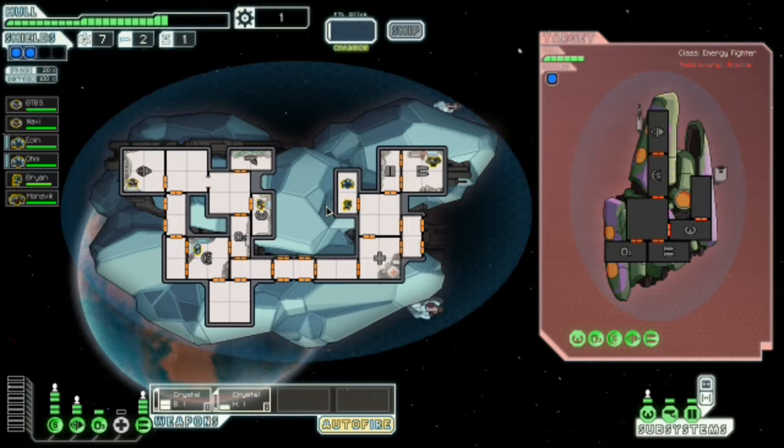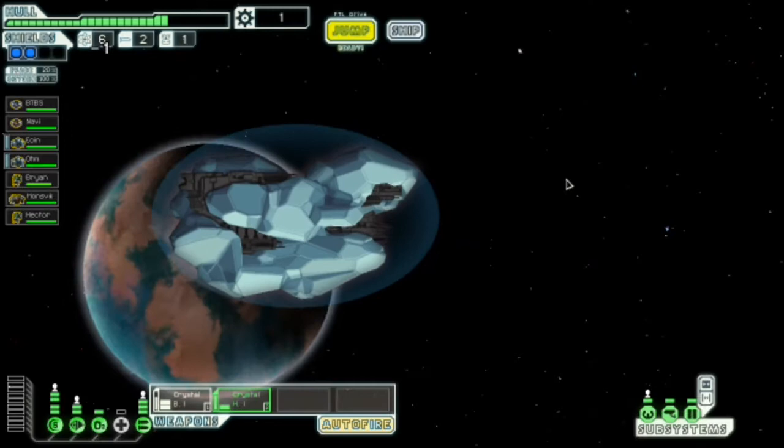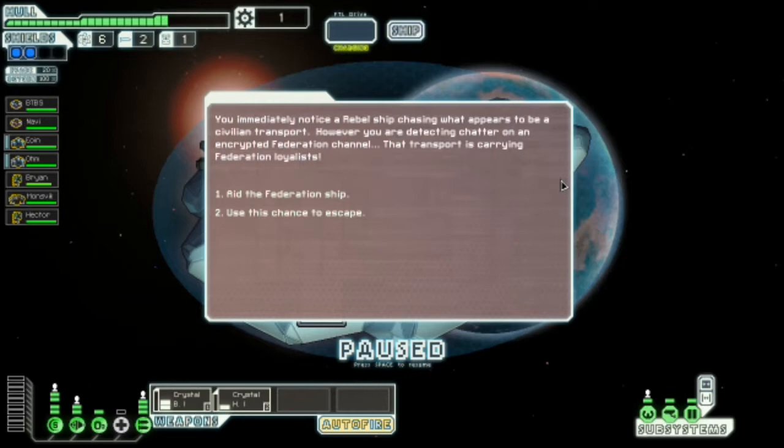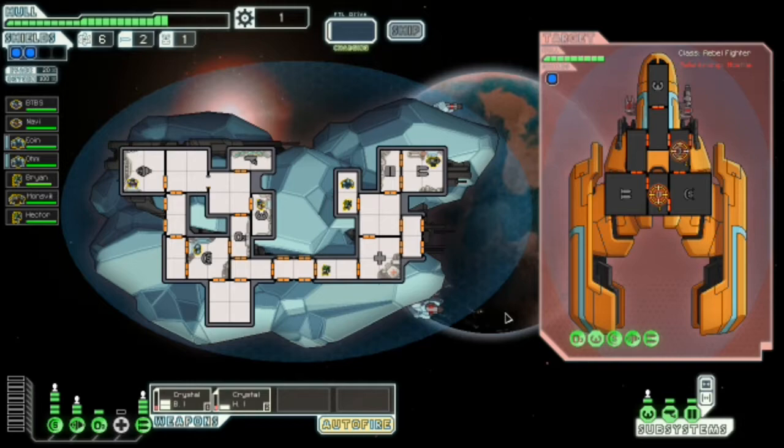Slavers again. We will never surrender. We're going straight for the weapons — I'm worried about that bomb. Hello Hector, welcome to the crew. I would have preferred an engi — I need a teleporter. I'll go for their shield, their FTL, and then their oxygen.